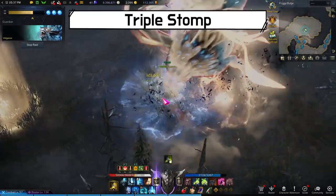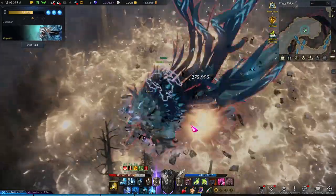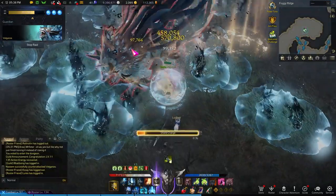Valganos turns yellow and does a somersault, then stomps the ground three times. Each stomp deals AOE damage. Once you see this somersault, make sure you run away. If you are a ranged class, this is a good time to deal damage from outside the AOE.